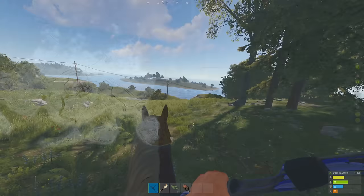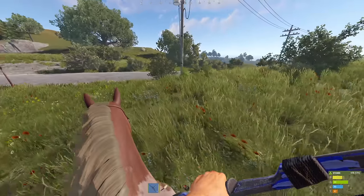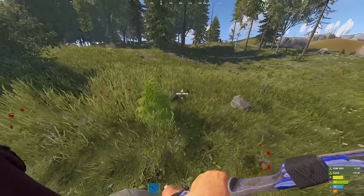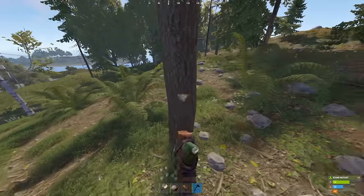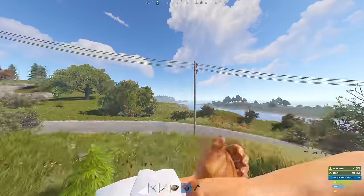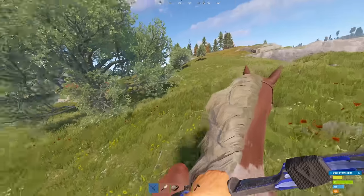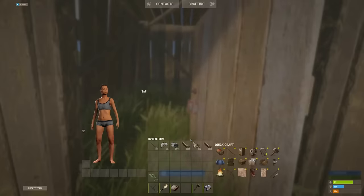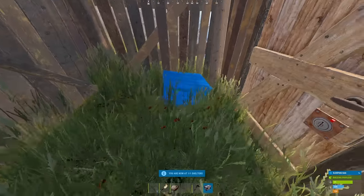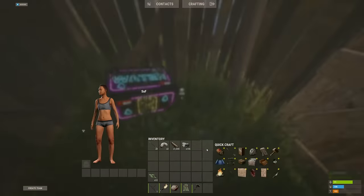I want to stick around this area for now because I want to get some more cloth and in general just get some farm and maybe some components. A lot of cloth is spawning here which is very nice. I think I'm gonna go ahead and put down a shelter up on this hill right here next to mining. This island is very big so it is definitely gonna be interesting.